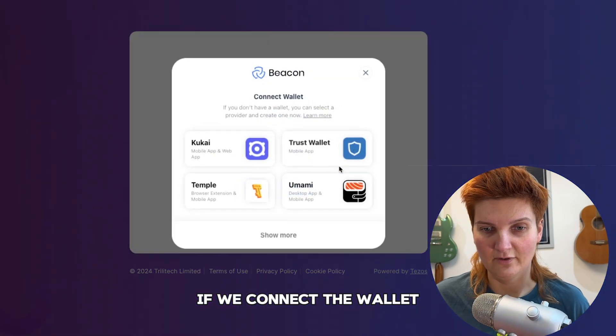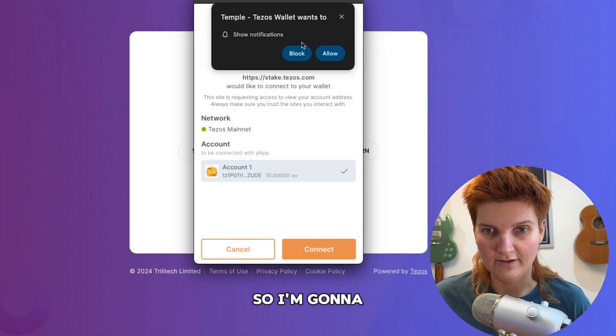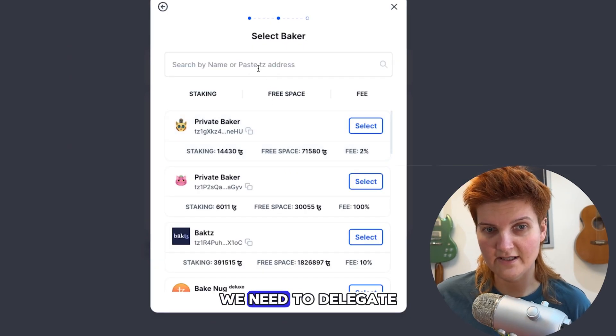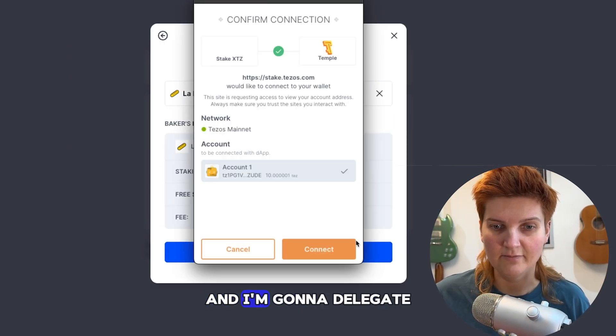If we connect the wallet — I'm going to use a Temple wallet, so I'm going to connect. As you can see, first of all we need to select a baker. You need to delegate to a baker of your choice, and I'm going to delegate.